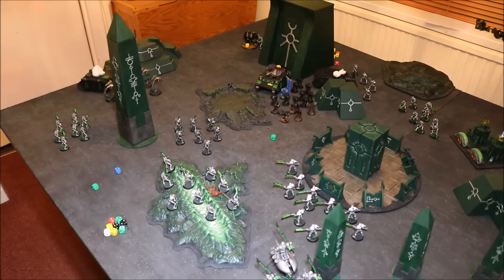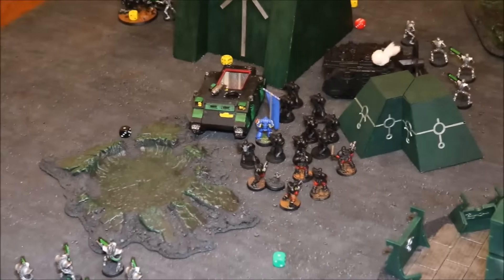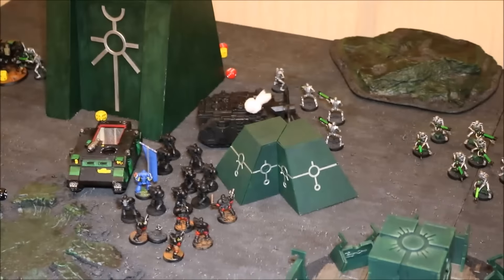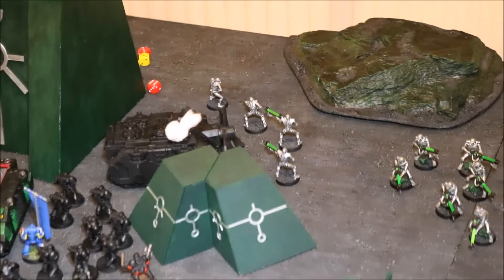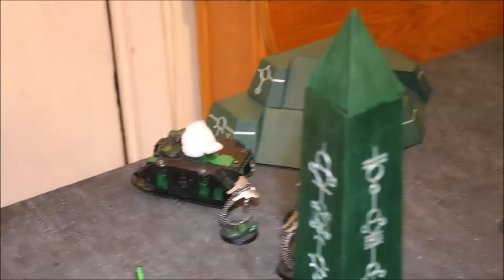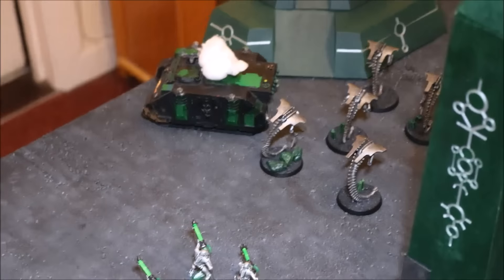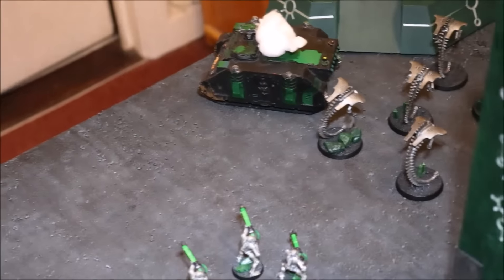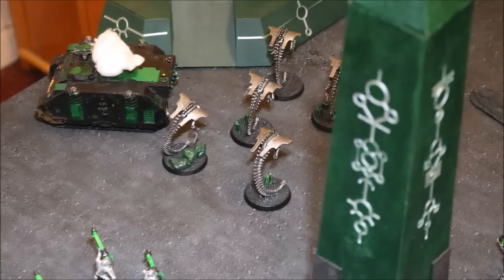Space Marines turn 6: continued shooting my warriors on the hill with stern guard and scouts, killing two or three total, but I failed leadership and ran toward the table edge. Assault continued — about three warriors left. On the other side, the single jump pack guy went off the table to deny points. I killed a couple of marines in the assault, they failed leadership, ran off the board — five of ten left, so no victory points for me. Consolidated my wraiths, freeing them up.